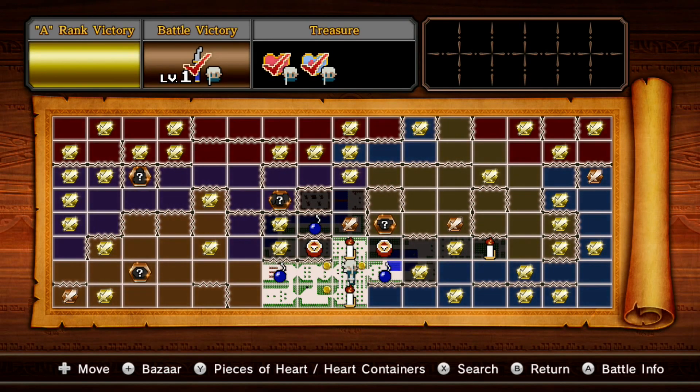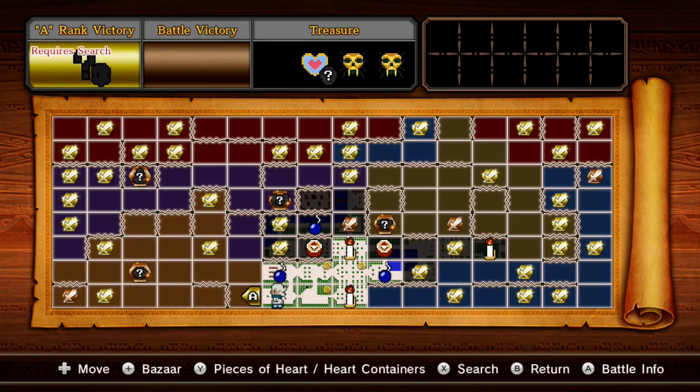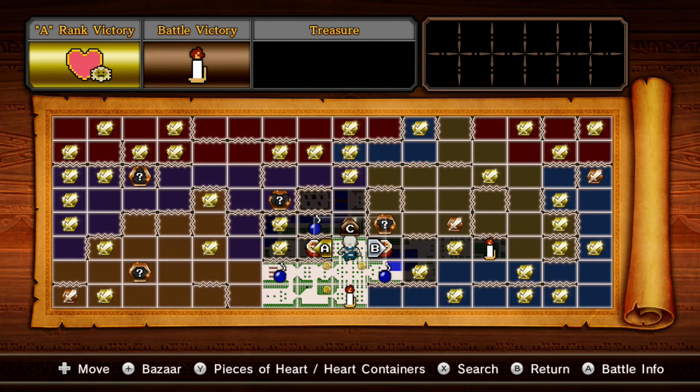Thanks for watching, guys. As you can see, we unlock a few more different areas - this counts as a new map. These are all the Hyrule Field ones, and I'm pretty sure this one is the temple area - like it's the desert, meant to look like the area around the dungeons. Next time we'll probably be doing this one. See you guys next time, ciao!